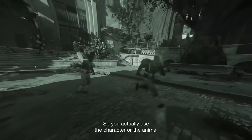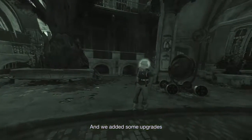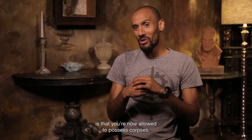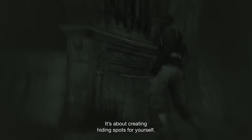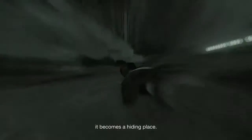You actually use the character or the animal as a vessel to move through the world. We added some upgrades that allow you to chain hosts, for instance. Another cool, kind of weird upgrade is that you're now allowed to possess corpses. Suddenly, it's not about movement — it's about creating hiding spots for yourself. Each time you knock someone down or kill them, it becomes a hiding place.